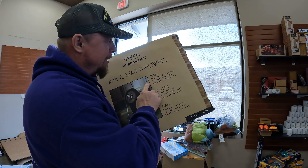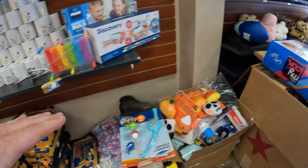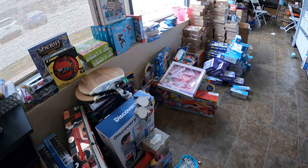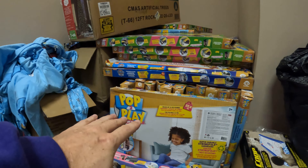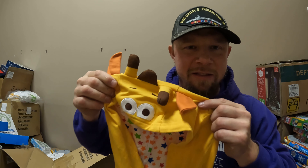Axe and star throwing — includes three axes and three stars made from lightweight plastic. That's disappointing. Another thing I want to get done today is there's a lot of stuff against this back wall that needs to be put up somewhere. I've got a bunch of Pop to Plays that need to go out, a bunch of pajamas that need to go out. I wonder if they have this in my size — just some fries, right?